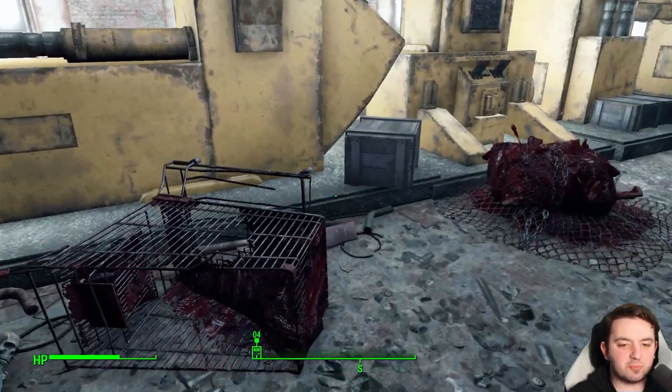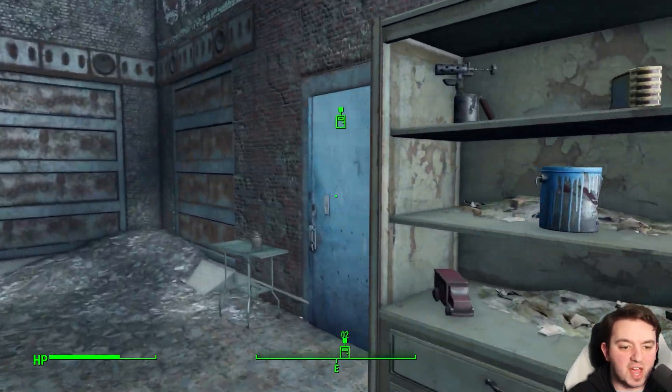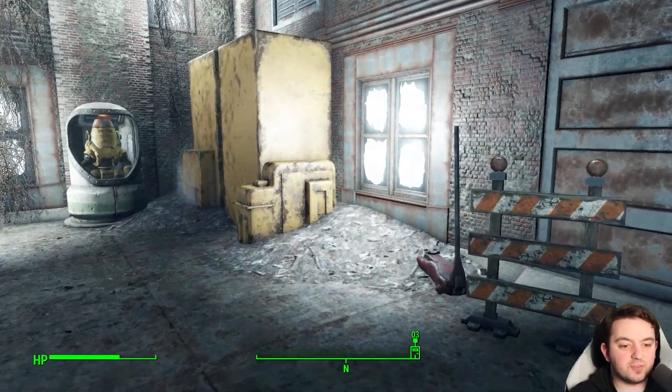You can see the presence of Super Mutants with the meat bags. Don't worry though — there's only one on the roof, and then outside, that's when you start worrying; there's an awful lot outside and you'll have to do a bit of fighting.